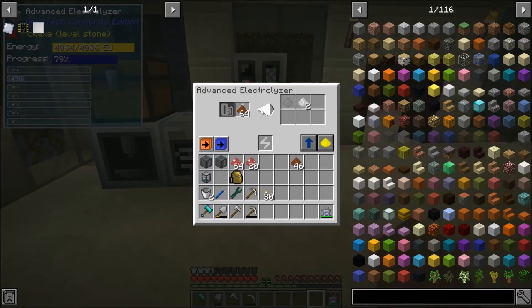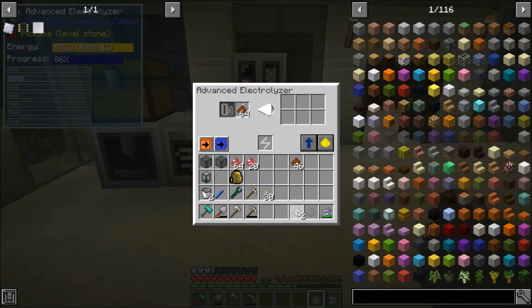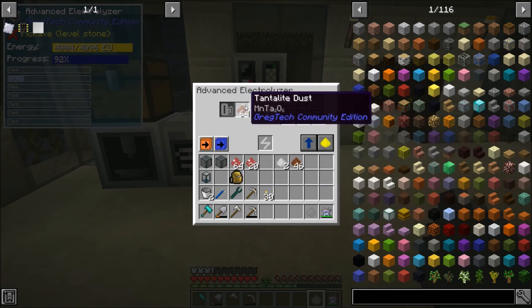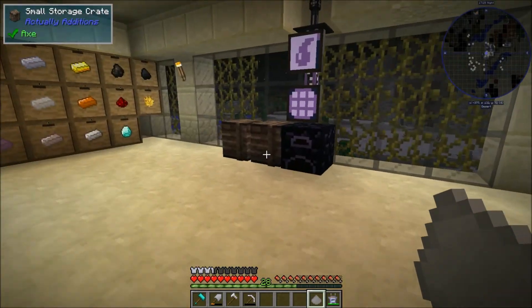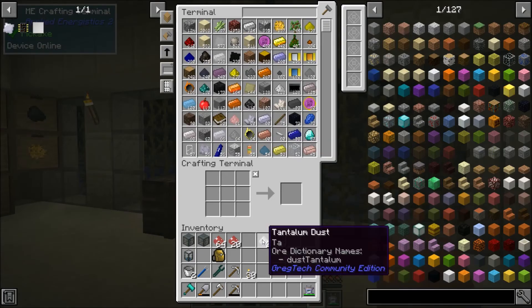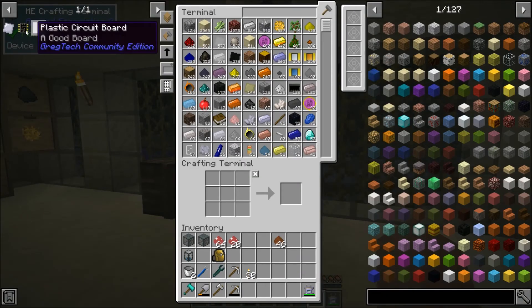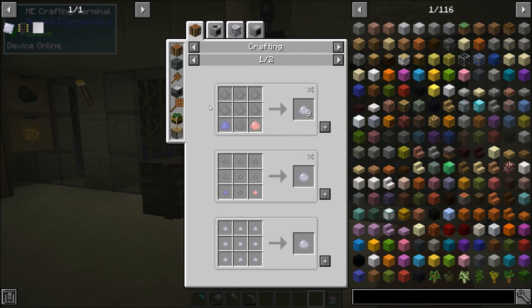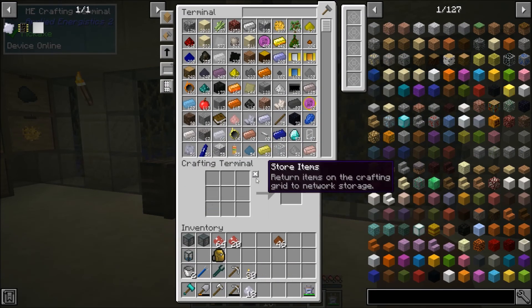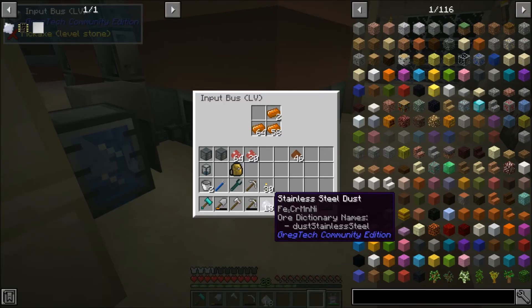I got way too excited about making this manganese dust. So I got one — that should be enough for now. I'm assuming eventually we'll use this tantalum dust. I also realized I probably should have saved one of the tantalite ores, but that's all right. So if we throw this dust into our system — we should be able to make a decent chunk of stainless steel dust. I think a couple sets of these. Yeah, we got 18. And then it's as simple as just popping this into the blast furnace and letting it go to work.